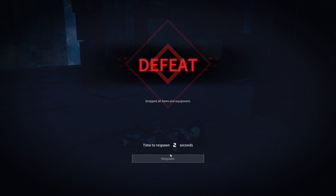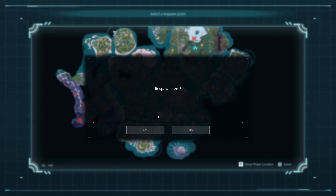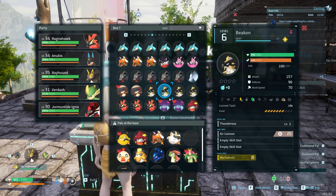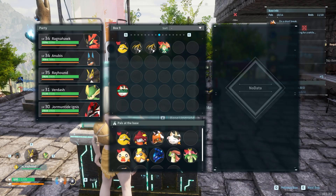But if you get quote-unquote defeated, they're not going to follow you anymore. So let's go back to the base and here you will see in our Pal boxes — there you go — Lily and Lyleen! Pretty cool, level 25. And that's how you get them.